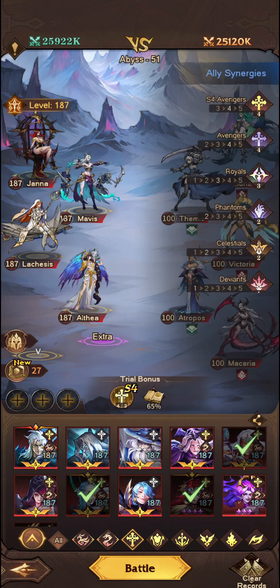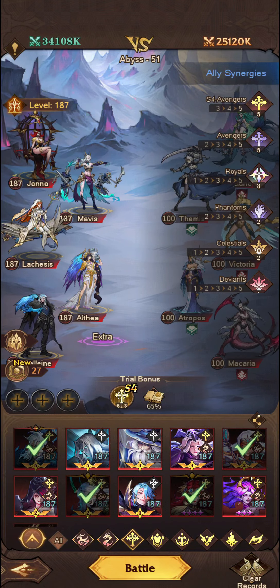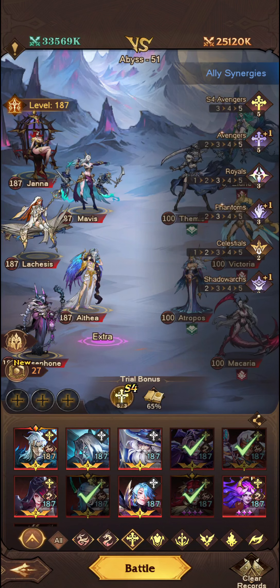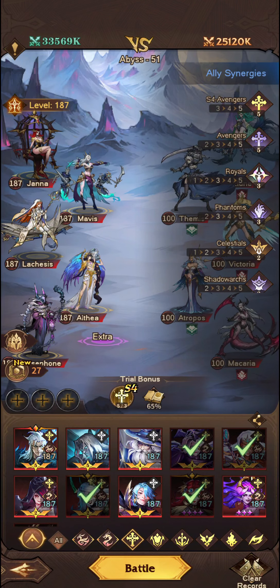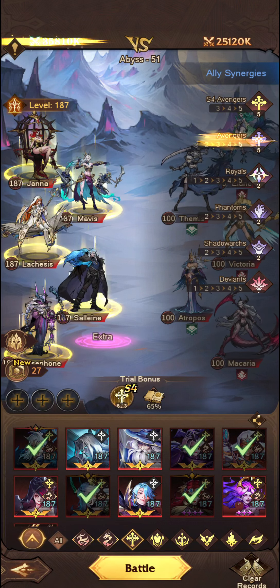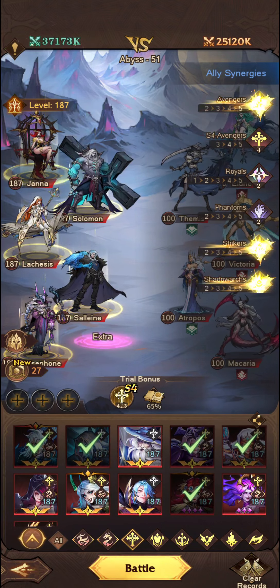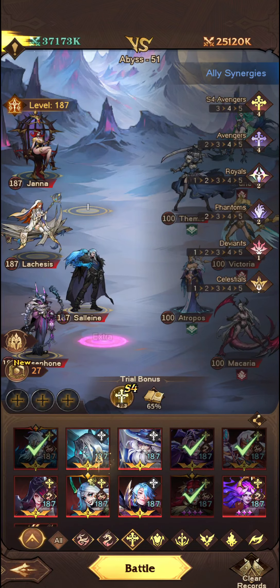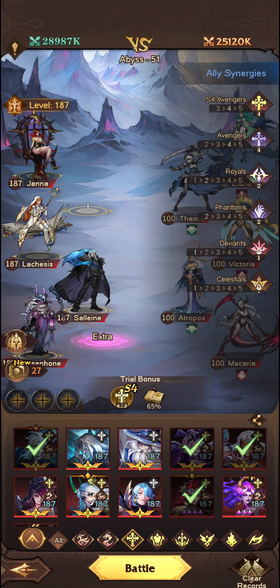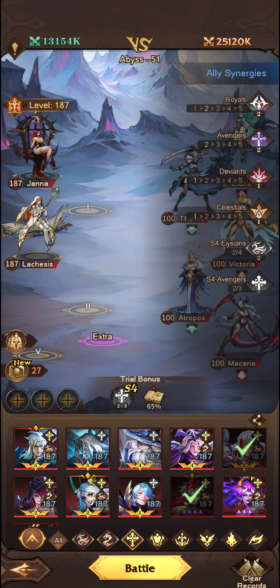If you don't have Nerissa, replace her with Sal or Persephone, depending on how you want to go about it. This way you've got three Phantoms on the team. If you don't have Althea, pop Sal in. And if you don't have Mavis, you can pop Solomon in, or Albert, or Ardina if you do have her.